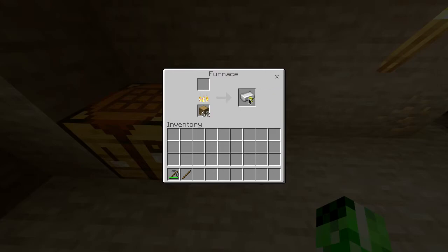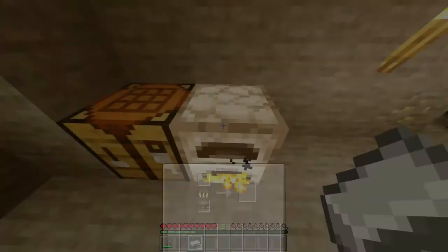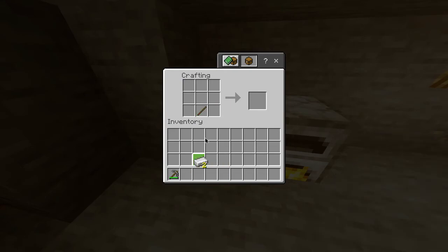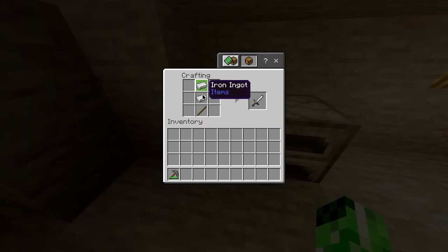Once this has smelted into iron ingots, take it out of the furnace and head over to your crafting table. Place one stick at the bottom, then place two iron ingots at the top, and there you go — you've got yourself an iron sword.